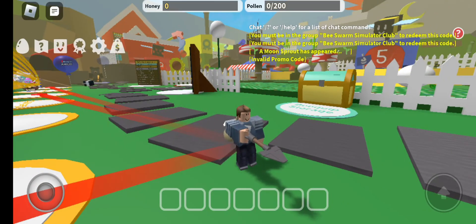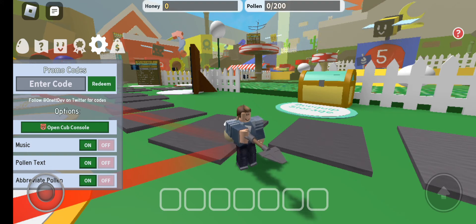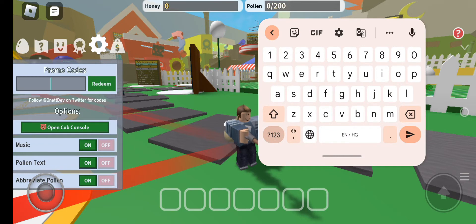Now let's start. On the very left side of your screen there is a settings option — click on it and you will get an icon appear. Click on the 'enter code' option. Our first code is FrozenBugReboot — F-R-O-Z-E-N-B-U-G-R-E-B-O-O-T.